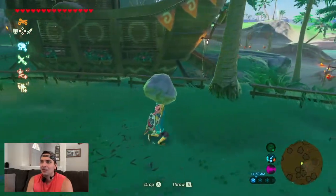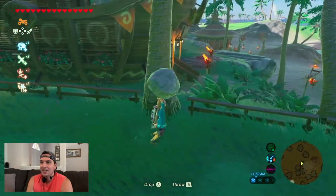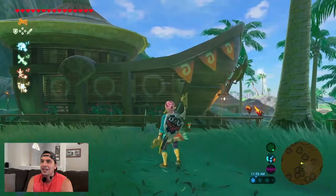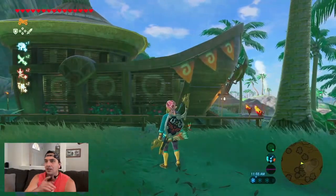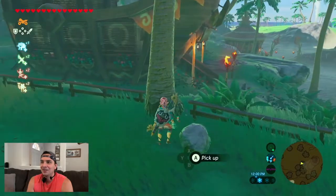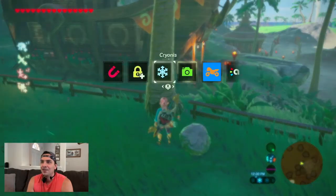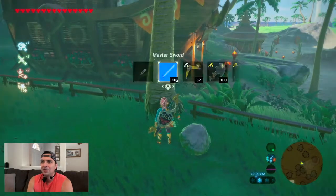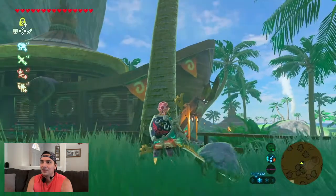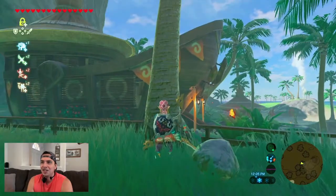Grab this rock or one like it and set it right next to the base of this tree. We're gonna cut this tree down so it lands like a bridge onto this houseboat — I love calling it a houseboat, that's what it's called. Grab stasis because you may need it for when the tree falls so we can lock it in place, and a two-handed weapon so it's one swipe. Wish me luck.